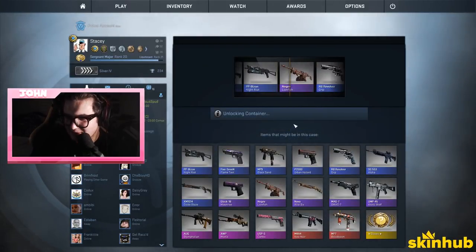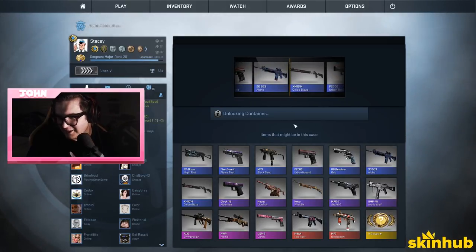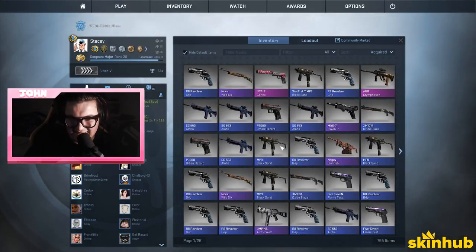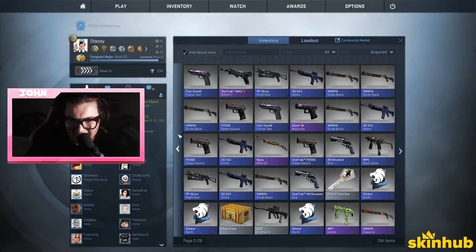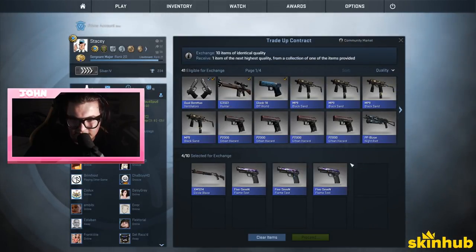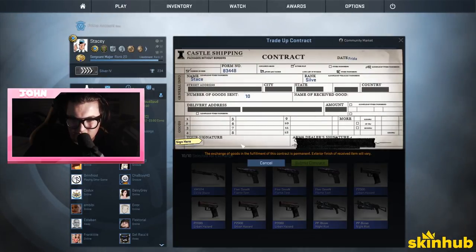No clutch gloves for us. Should we edit in a better skin? Or should we do some trade-ups? Yeah do it — trade up all the dodgy blues. What purple do we want from this?